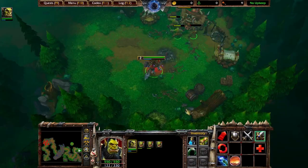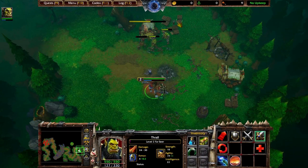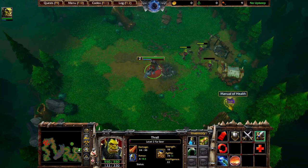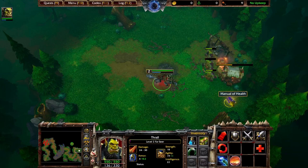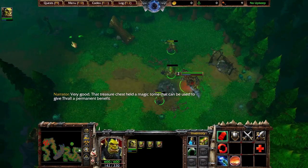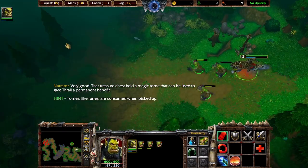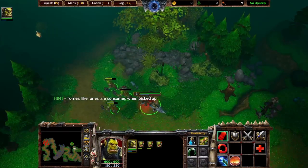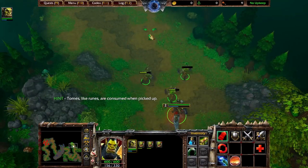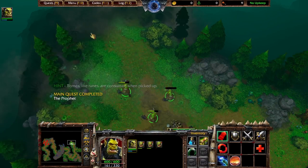N'Dabu. Let's get on with it. N'Dabu. The spirits are restless. Your time has come. Hmm. Very good. That treasure chest held a magic tome that can be used to give Thrall a permanent benefit. For honor. N'Dabu. Yes. Yes. Hmm. For honor. N'Dabu.